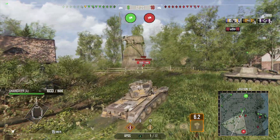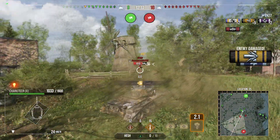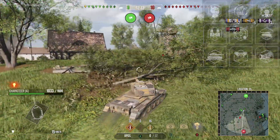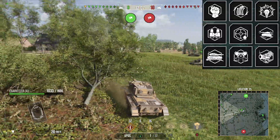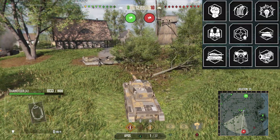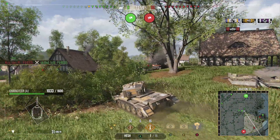In terms of crew on the Charioteer A, I focus on camo because this tank relies on it a lot. I run Born Leader, Rapid Reload, Sixth Sense, Situational Awareness, Steady Aim, Run and Gun, Camouflage Expertise, Muffled Shot, and Silent Driving. Camo Expertise and Muffled Shot make the camo better in general, making it harder to get spotted when I fire.